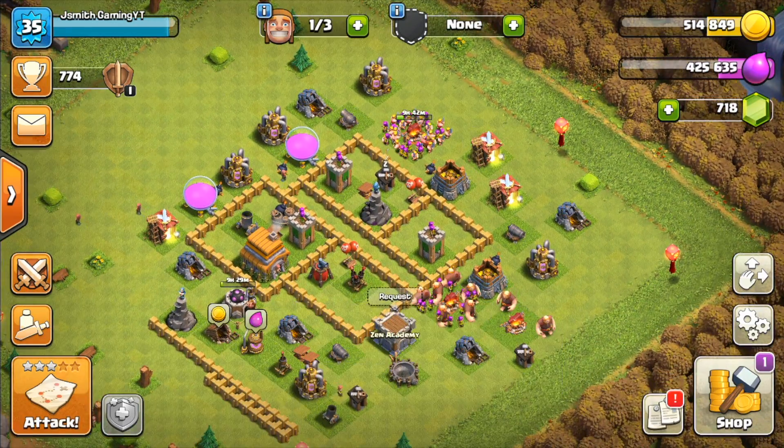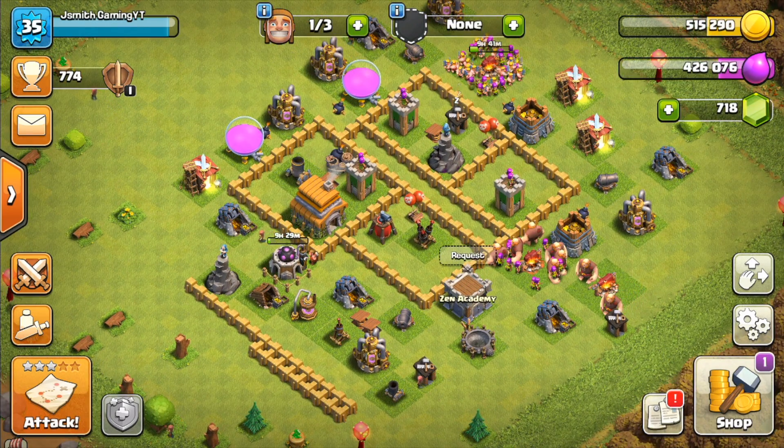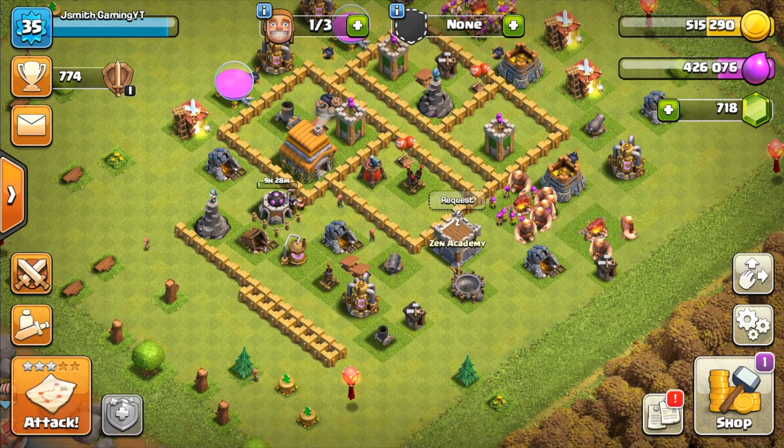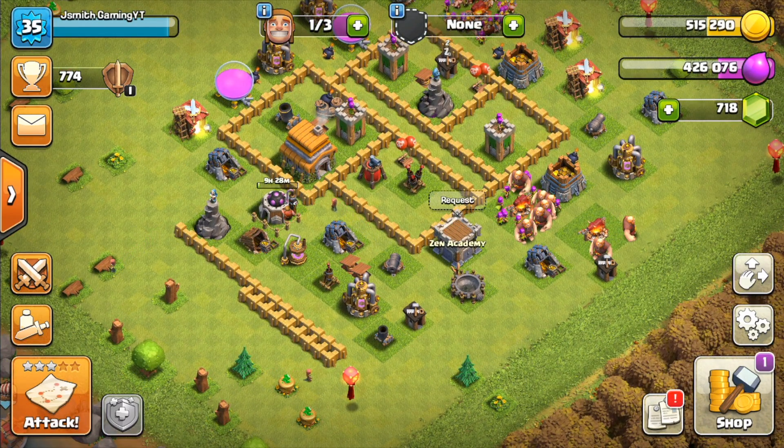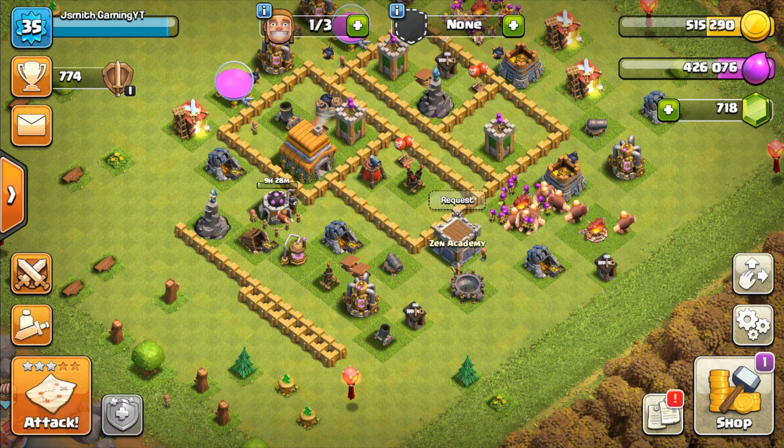In the meantime, I also recommend you upgrade all your buildings to at least Town Hall 5 max. You don't want your base to have any particular weak spots. Getting all those buildings to Town Hall 5 max is going to allow your base to be a lot more even-sided with no real unbalanced areas.